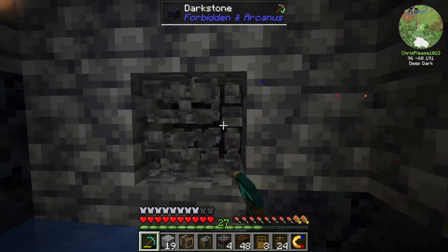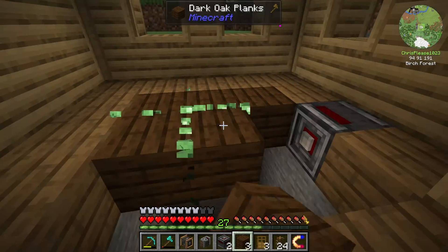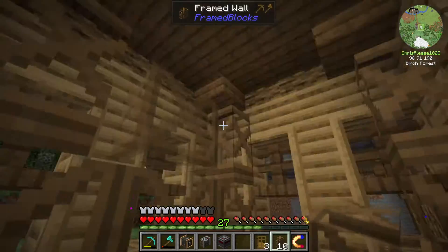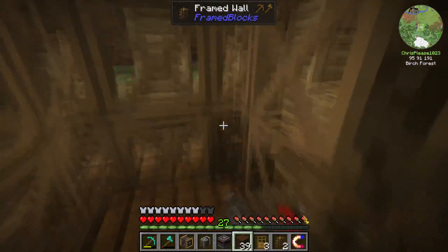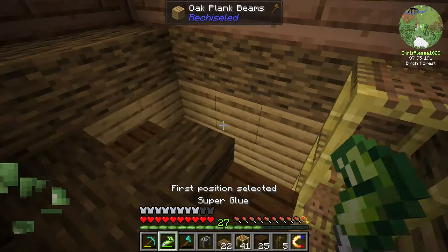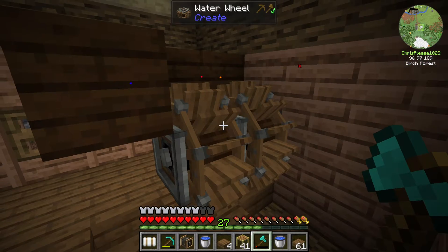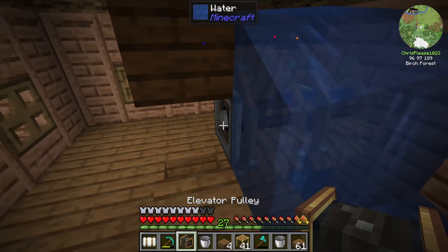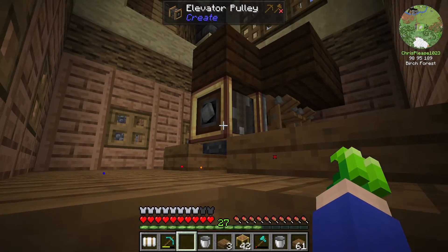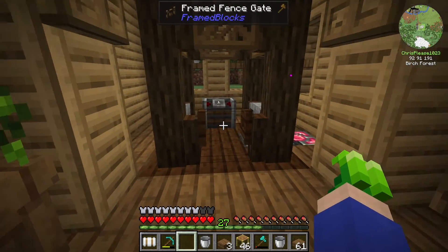I'll drop down and put down the first redstone contact here, and the other will come here. Now I'll build the elevator itself and put the redstone contact on it. I'll glue this whole thing together. Here are two water wheels — get them working — and I'll put down the elevator pulley. I'll add the contraption control, and if all works well, right-clicking the elevator pulley will get it to work. The pulley just attached to the elevator.